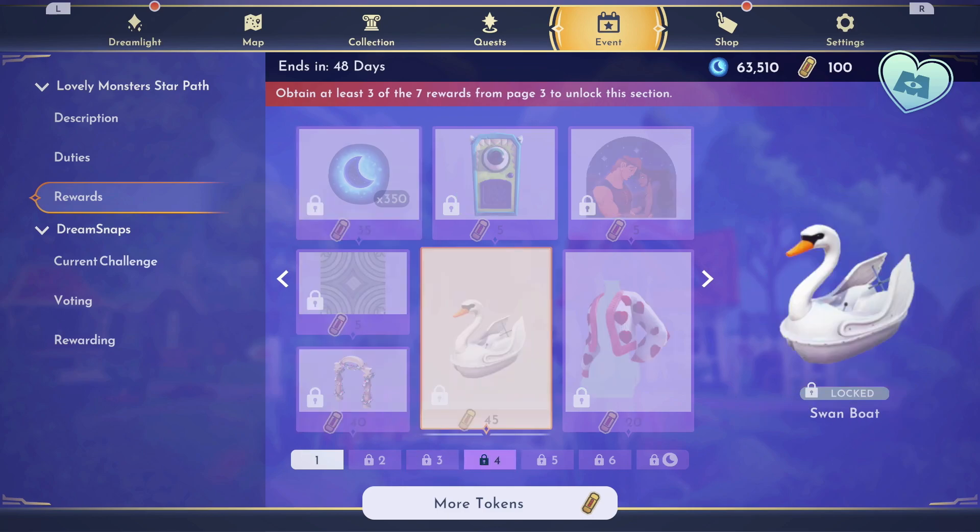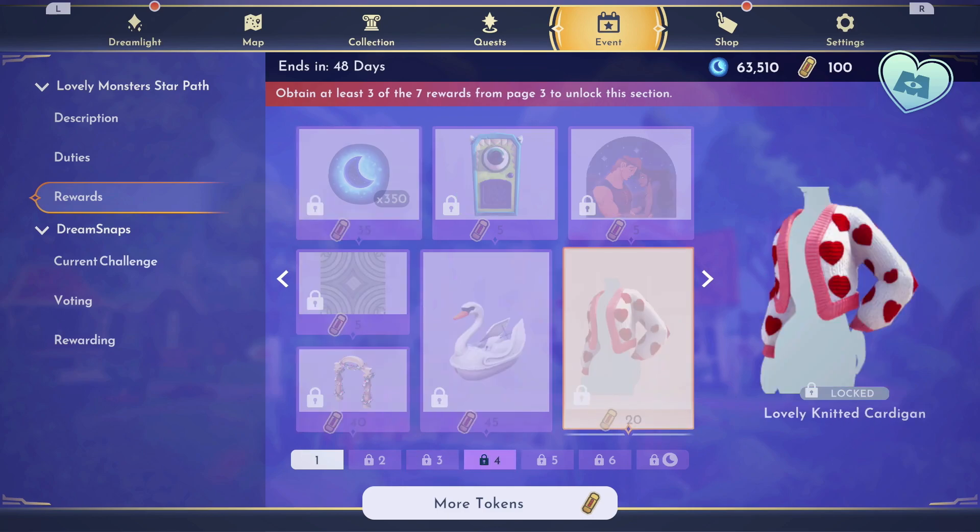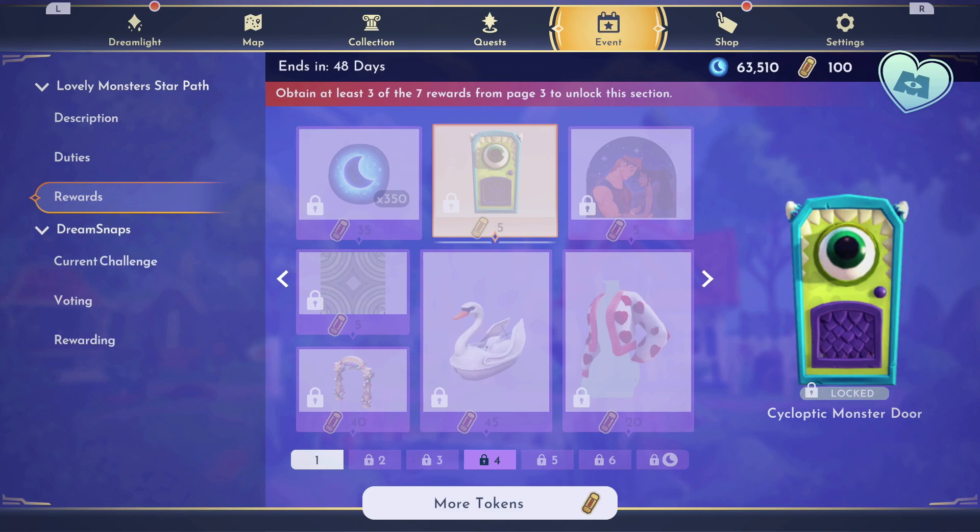On page 4, we have the Swan Boat, the lovely knitted cardigan, and a cycloptic monster door. I am hoping that this is a functional door — there is something a little bit off about it, it looks like it's made of clay — so I'm hoping for this to be a real door, but I'm also not going to be surprised if it isn't.